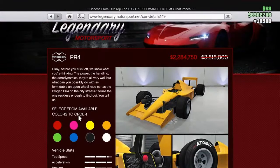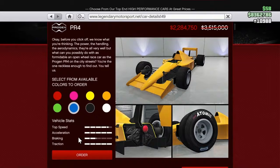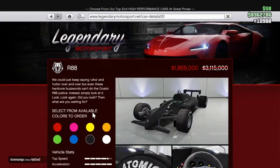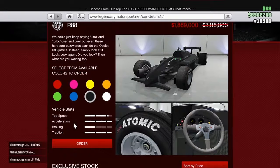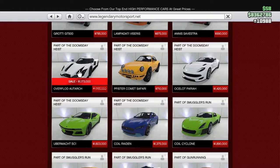Next up, we have the PR4. This usually goes for $3.5 million and now it's down to $2.2 million. These are really fun. I still don't really know 100% if they're worth it — it's debatable, but it really depends on what you're using it for and what your main purpose in GTA is. Next up, we have the R88. This car usually goes for $3.1 million and it's going for basically $1.9 million. I think this is an amazing deal — it's the same speed, really the exact same thing, just cheaper.